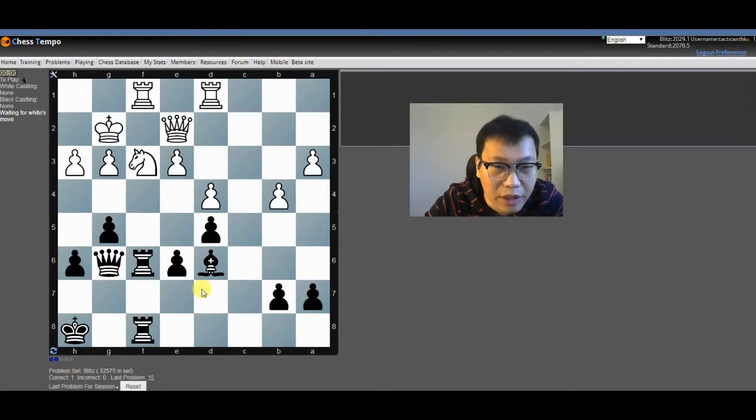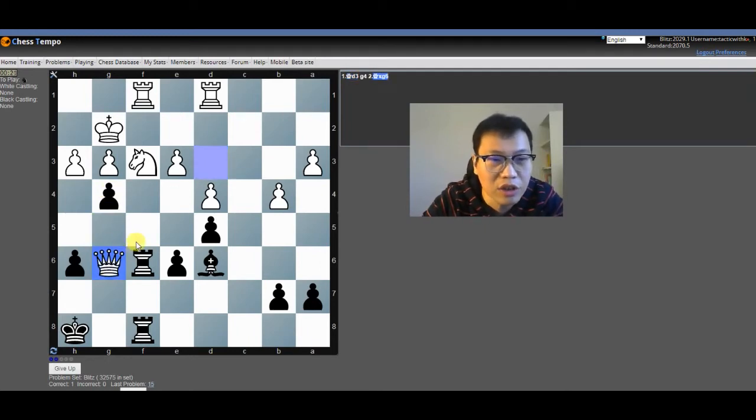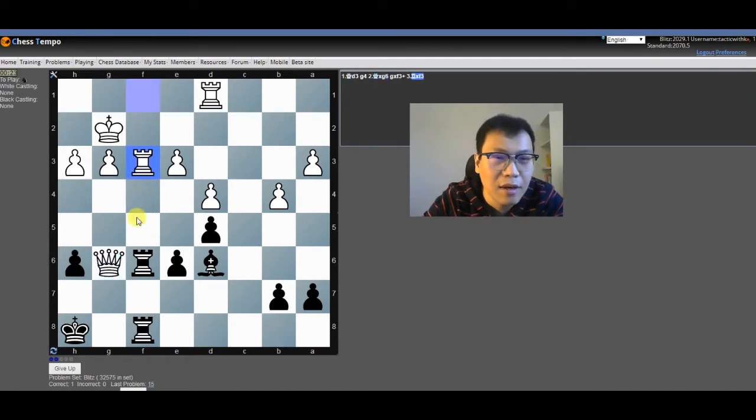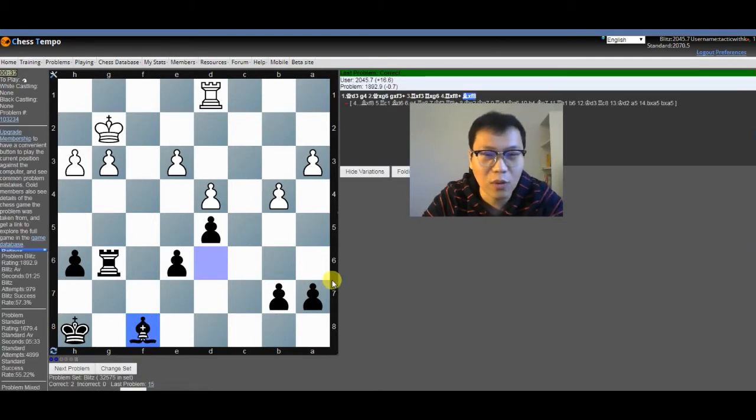Next one, waiting for white's move. White plays queen d3 — so should we exchange or not? If we take the queen, rook takes. But if we do not take the queen, probably we should play g4. I like this idea, because queen takes g6, g takes f3 with the check — this is an intermediate move. So g4, or queen takes g6, pawn takes f3, rook takes f3, rook takes g6, rook takes f8. Fortunately we have a bishop who can capture this guy, so g4 is correct.